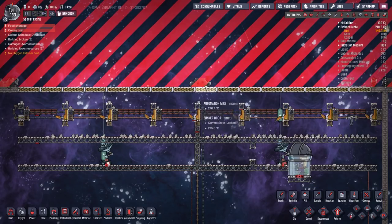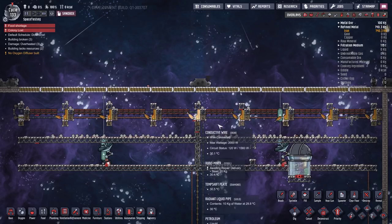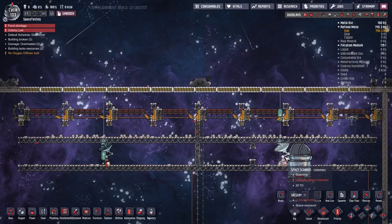Since I only had one scanner active, meteors were able to sneak through and damage it — that's actually perfect timing to demonstrate the problem. You definitely need two scanners to be 100% perfectly safe from meteor strikes. But once you have two of them up and running, you will always detect them well in advance.